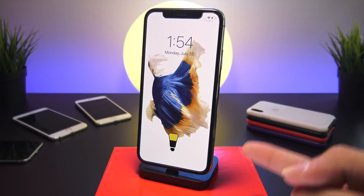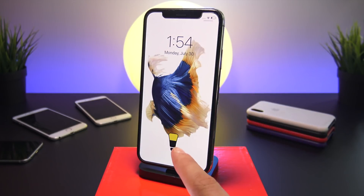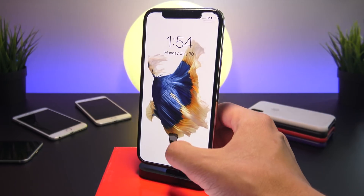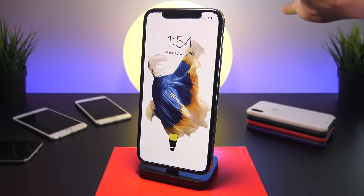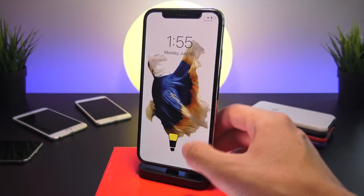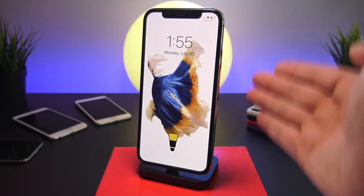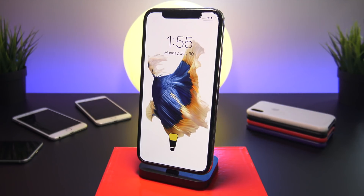The next one is called Hue Widget, and it's absolutely phenomenal. It appears at the bottom of your lock screen and lets you control Philips Hue lights within your Hue system, toggling them on or off. It's dependent on ZenHTML to enable it on your lock screen, and in settings you can pick which specific lights the widget controls. It can be placed on your lock screen or home screen — right now I have it set up to control my studio lights.